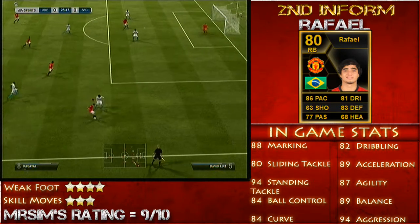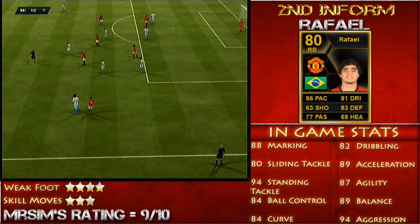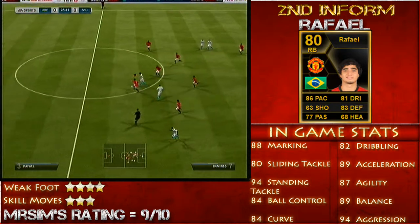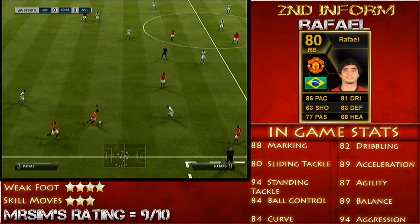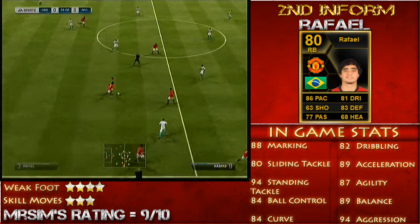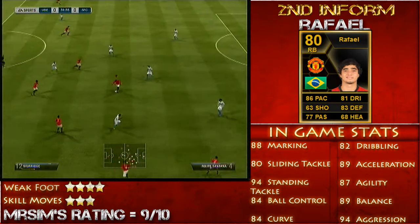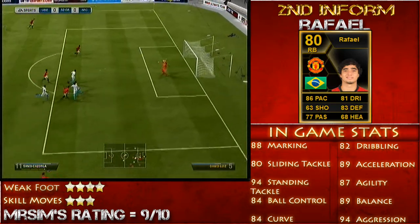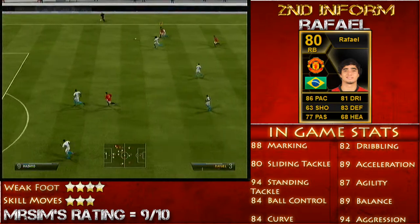You're going to see a lot of crosses here. Personally I think his crossing is absolutely superb — one of the best right backs I have actually used in FIFA 13 Ultimate Team. He could be classed as one of the overpowered players. He's got 3-star skill moves and 4-star weak foot, so he can hit the ball with both his right and left foot, and he's got a little bit of skill to go with his pace as well.